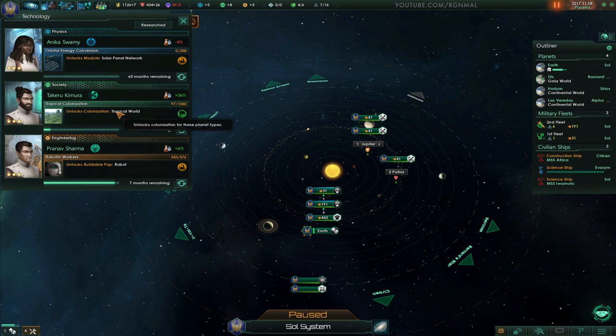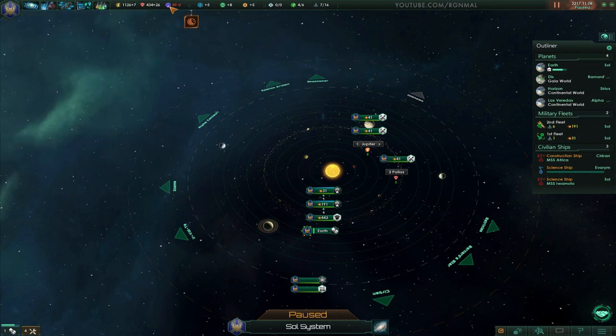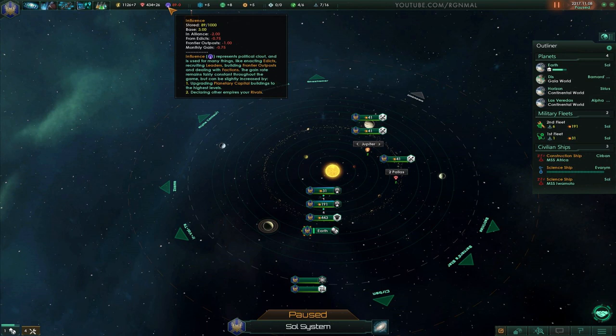Okay, working on tropical world. Got a robot arriving in seven months. Looks good. Now, why are we minus on influence? Two influence for an alliance — I didn't realize it was costing us that. And then the frontier outpost is costing us one.